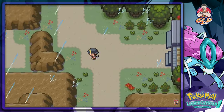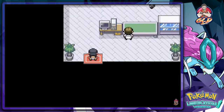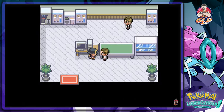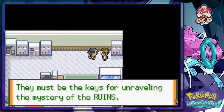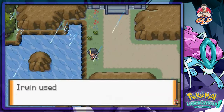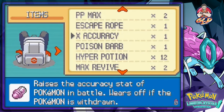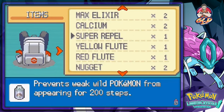Let's slide into those stone panels right here. So here we are in the Ruins of Alph and let's see who we have to talk to to get the Clear Bell around here. If we talk to this guy: 'Ruins are about 1500 years old but it's not known why they were built or by whom, and there are odd patterns drawn on the ruins - must be keys to unraveling a mystery.' Let's see if we can surf now - yeah we can. Let's go ahead and use a Repel.